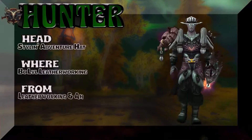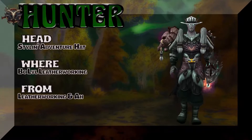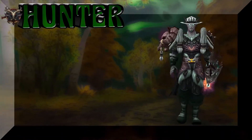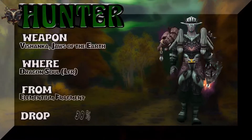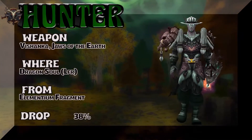The headpiece: Stylin' Adventure Hat — a BC-level leatherworking crafted piece, or you could buy it on the auction house. The weapon is straight out of Dragon Soul LFR — great drop rate.